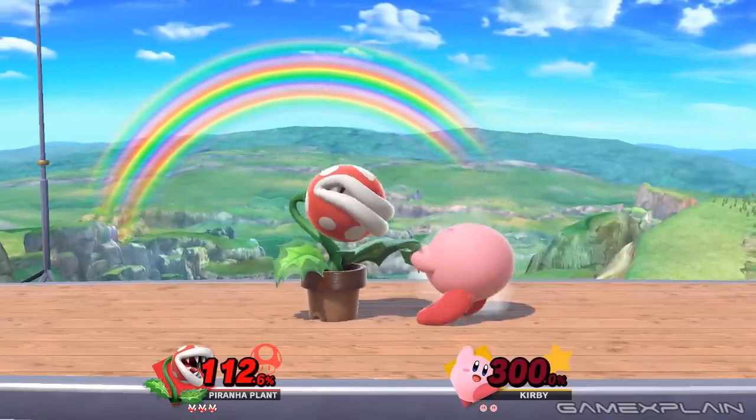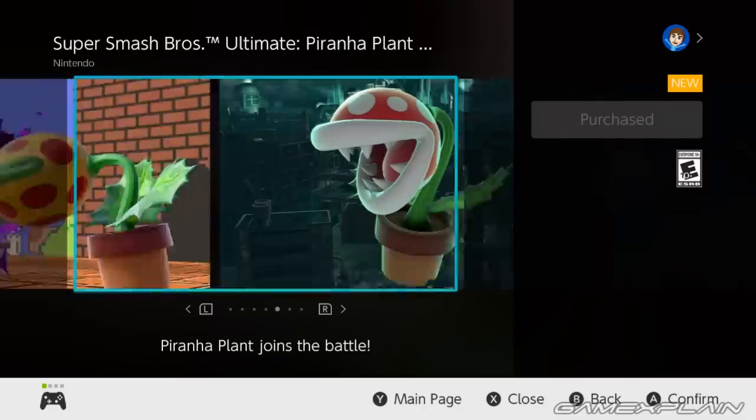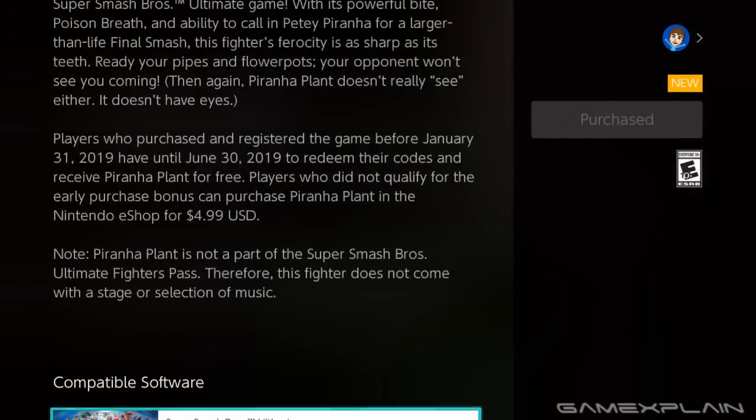So just a quick PSA for those who didn't pick him up, you can get him right now in the eShop. He's £4.49 in the UK, $5 in America, and 540 yen in Japan. The download only takes up 4 megabytes, but that's probably because he's already in the game's data.